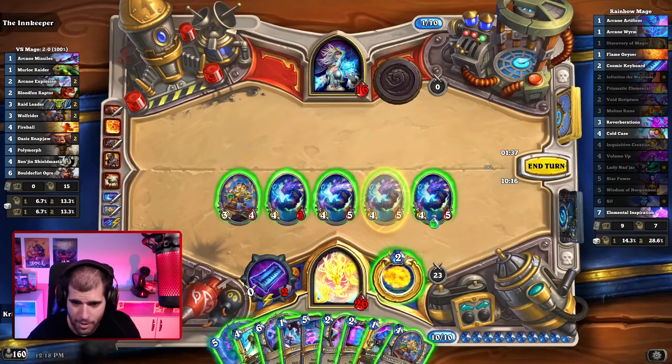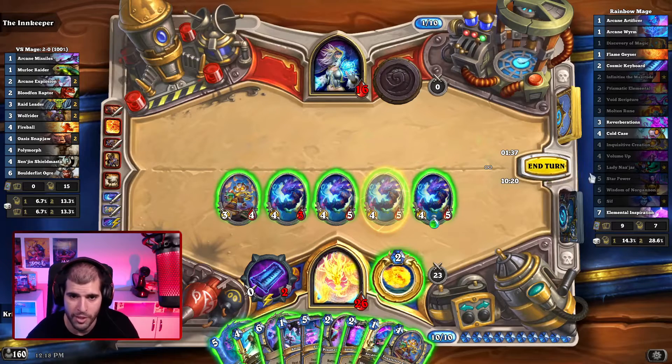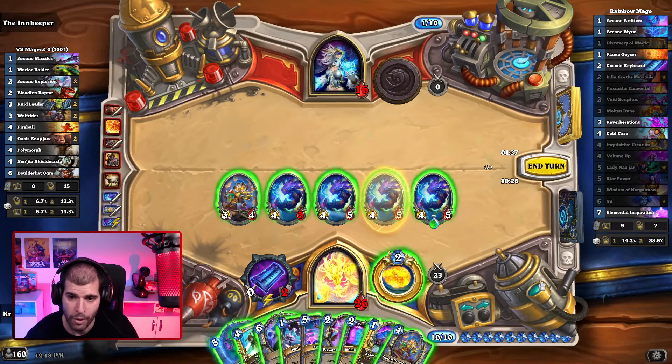Right now I obviously have lethal so not much to think about, but if this was a real game and I had a bunch of minions on board with some taunts in the way and the opponent was on some respectable health, knowing at the bat of an eye how much damage I have in my possession is definitely going to be saving me tons of time to think about lethal outs.